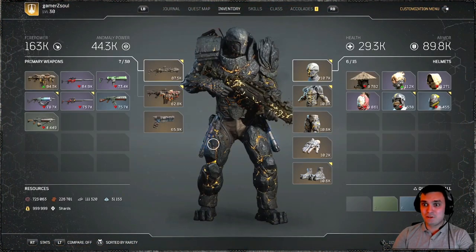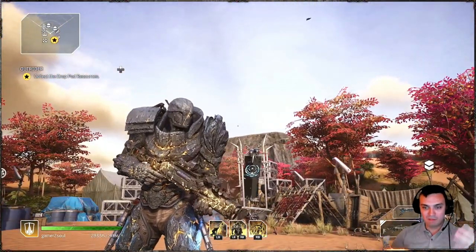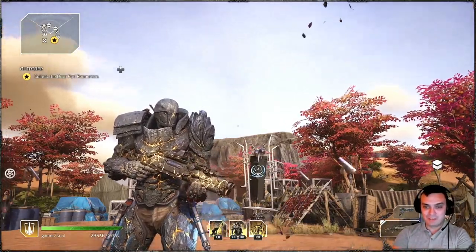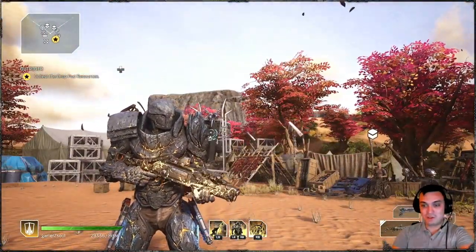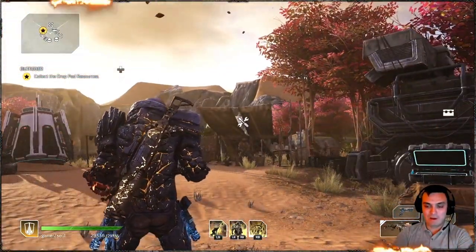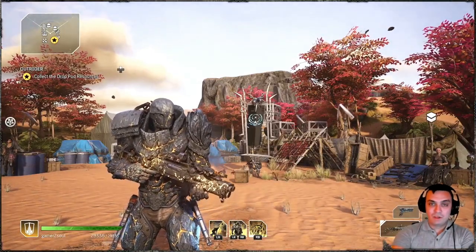Visually this weapon looks really nice with the armor itself — it's like the perfect match. Too bad we don't get skins for dismantling weapons and can't apply skins to other guns; that would be really cool. Imagine an assault rifle looking like that — that would be really nice. That's how it looks on the back, and it's actually very very nice. Alright, let's do a little test.